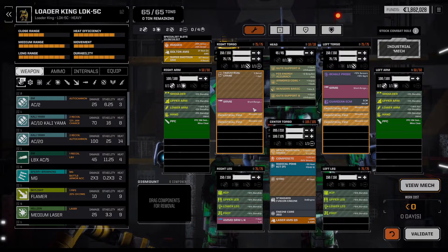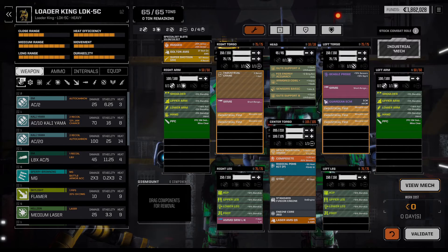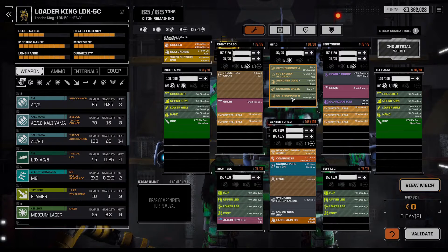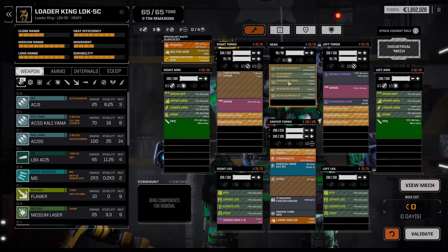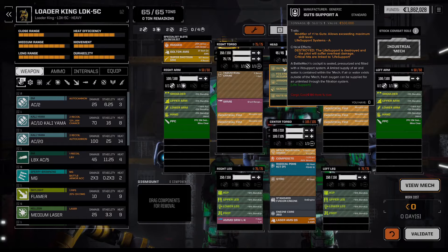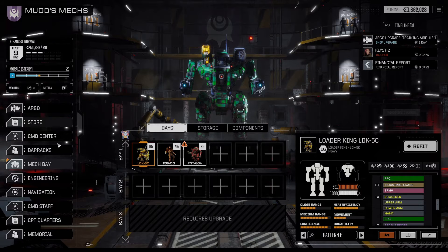I didn't want to rip the SRMs out, just in case he does get close — he'll have some ability to fight back. We're starting to collect some electronic gear: probes and ECMs. I put the gut support A and B and the armored cowl from one wedding ball in here, and the other three components in the fire starter — I might as well get a more purpose-built melee mech.